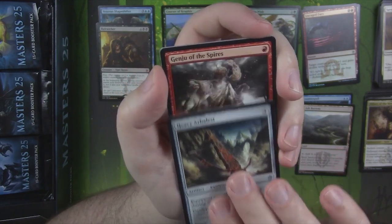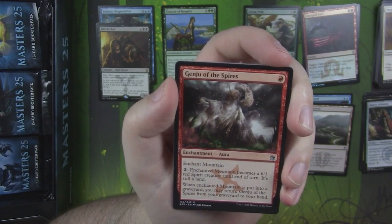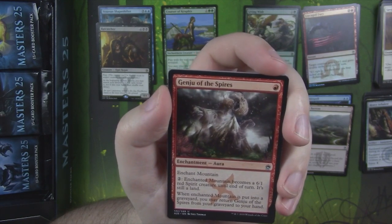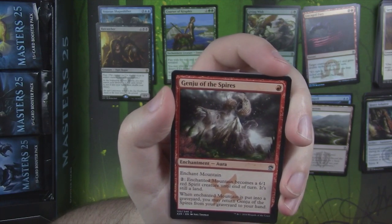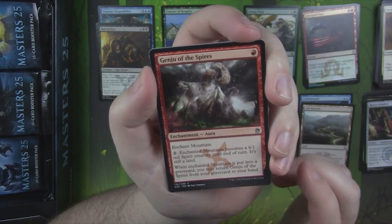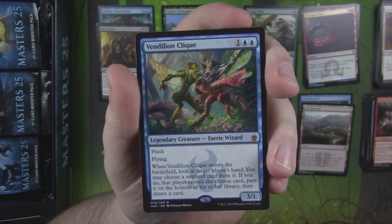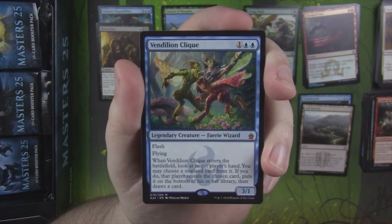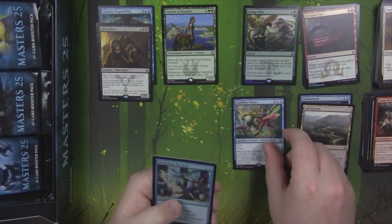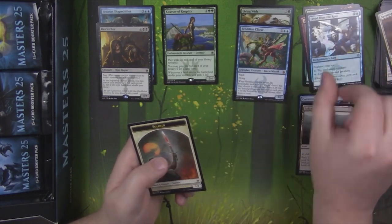So we had a Pillory of the Sleepless, a Heavy Arbalest, and — ooh — Genju of the Spires. I didn't know this was even in the set. These enchant land things are sweet. It's an enchantment aura for one mana. Enchanted mountain becomes a 6/1 red spirit creature that's still a land. When the mountain is put into the graveyard, you may return Genju of the Spires from your graveyard to your hand, so you basically just enchant another mountain. And we got a Vendilion Clique! That's a nice little hit, probably in the $30 range. Our foil is a Freed from the Real and a soldier token.